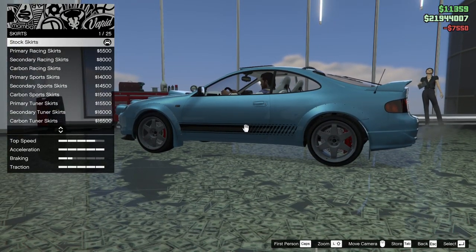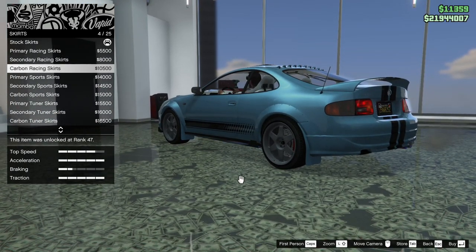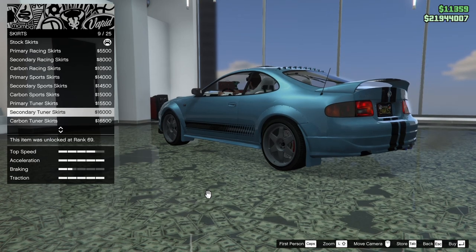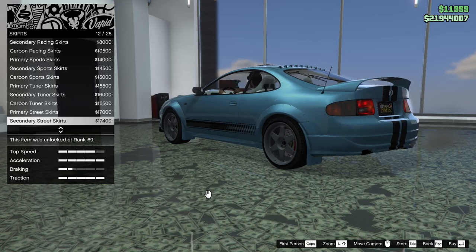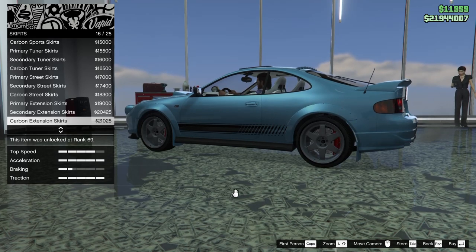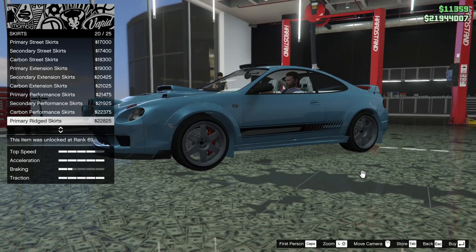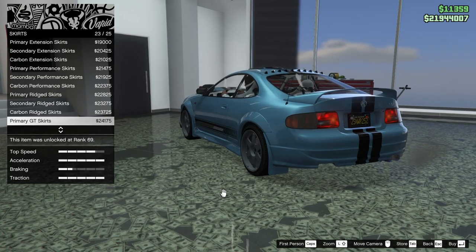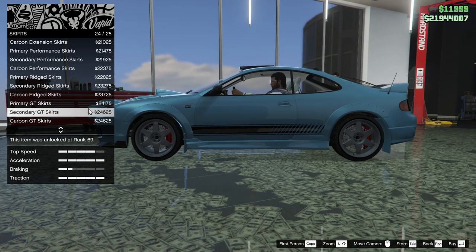Next up we have skirts. We can go primary racing, secondary racing, carbon racing, primary sports, secondary and carbon, primary tuner, secondary tuner, carbon tuner, primary street, secondary street, carbon street, primary extension, secondary and carbon, primary performance, secondary performance, carbon performance, primary ridged, secondary, carbon, or primary GT. That looks pretty good — I think it's going to have to be the primary GT. It fits best with the fender extensions.